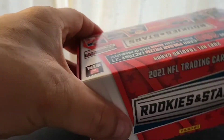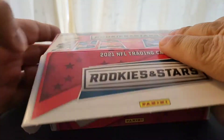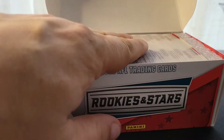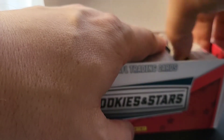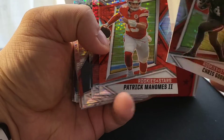So let's go ahead and get this unwrapped — should just be a slip cover on the top. And then we'll open the box. Here's our full set and then of course this is our five-card parallel pack. Let's take a look at some of these base cards.